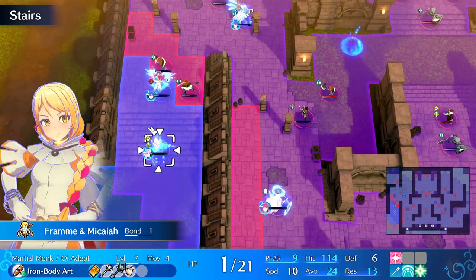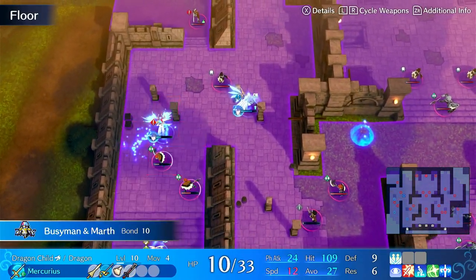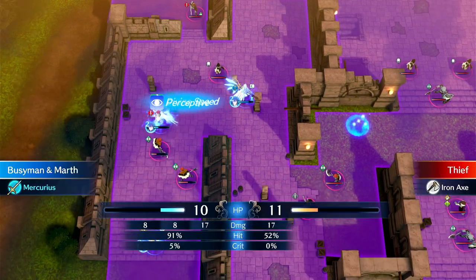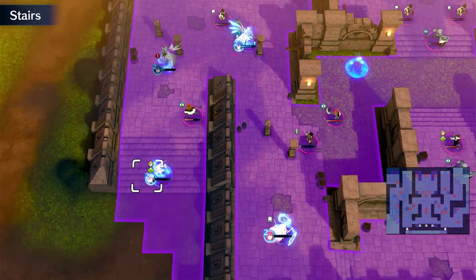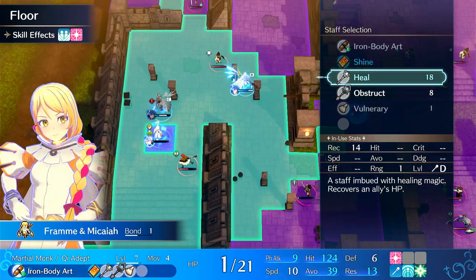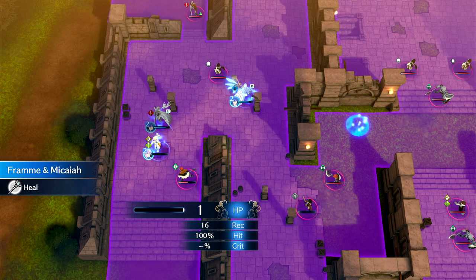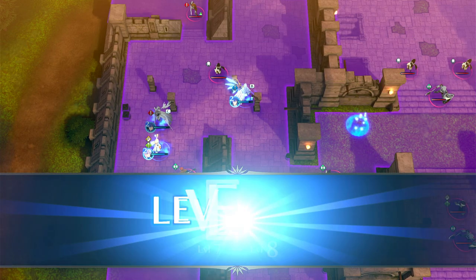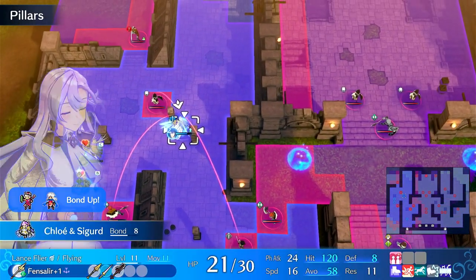Now Fram can move up — we can grab space and kill a dude with Mercurius. Then Fram can actually move up and heal both of them with Micaiah. She got a level up from that, so we're getting level ups and starting to get some XP funneled while also killing these enemies rapidly.